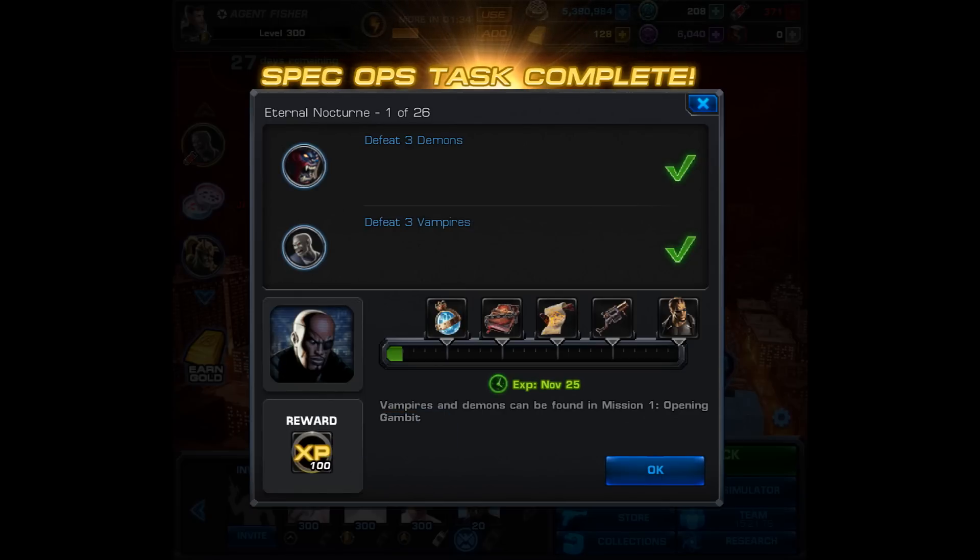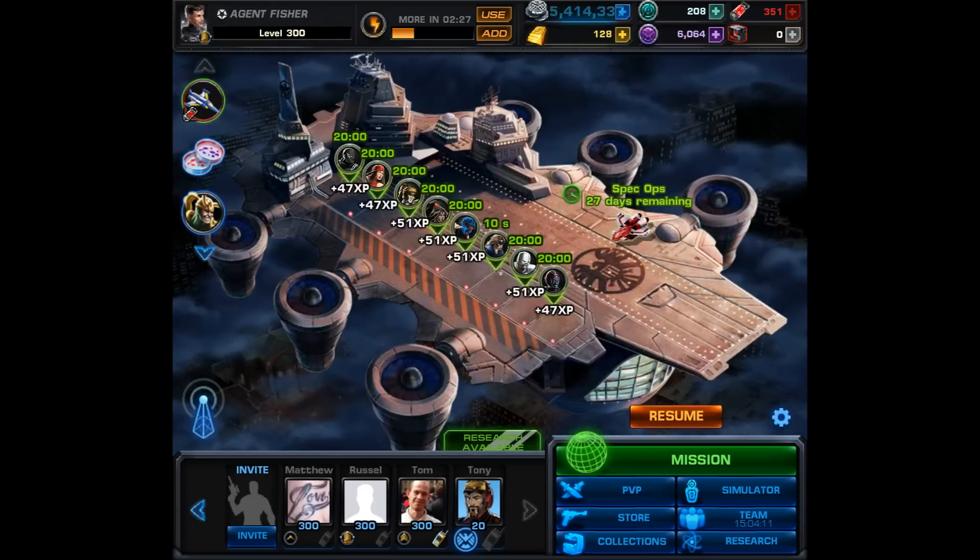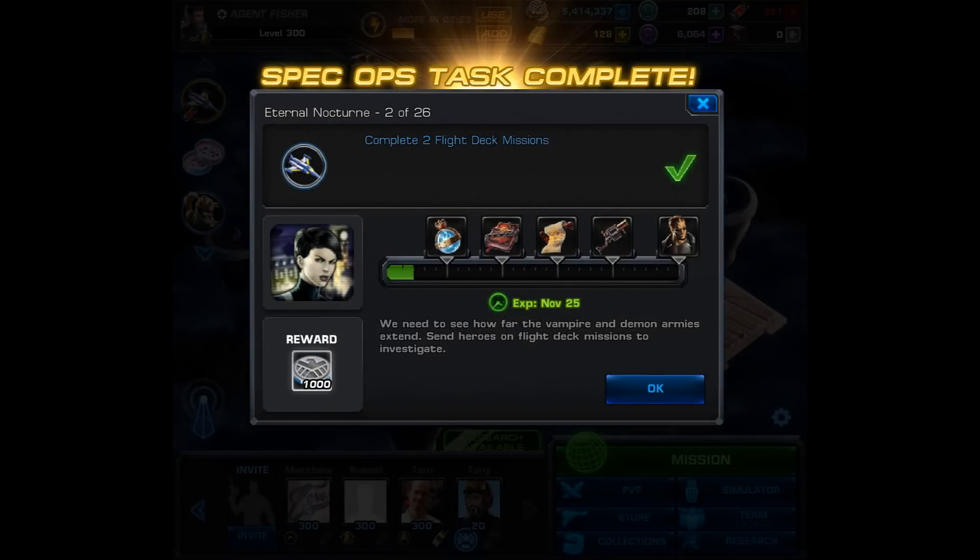Moving on to the Eternal Nocturne, task 2 of 26, we have to complete two flight deck missions. These can be of any length of flight, and all you have to do is collect. Skipping forward slightly in time, we collect our flight deck and then we complete mission 2.